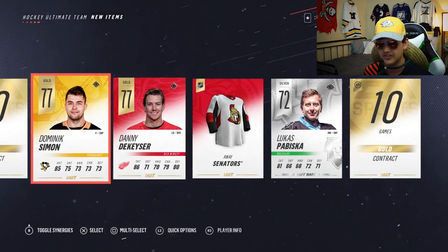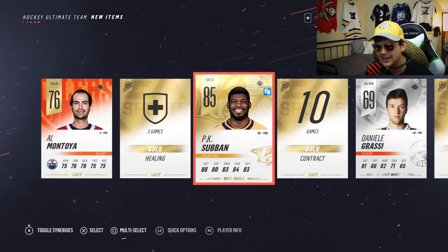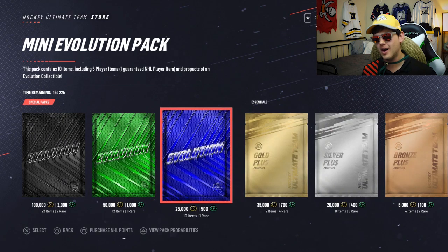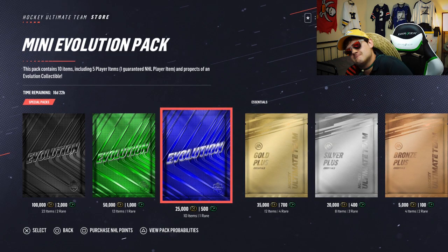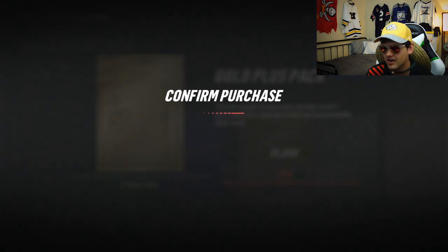There's an evolution collectible in the first mini pack — nothing else though, moving to the next one. Mini evolution pack number 12 — another PK Subban, what the heck! I've pulled him twice now and I need his evolution card. I was not expecting two PK Subans. I need his evolution card, it's out there. Not sure how I feel about that — I was planning on ripping a bunch more packs.